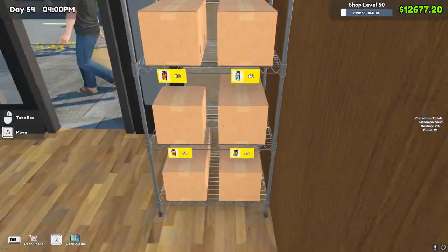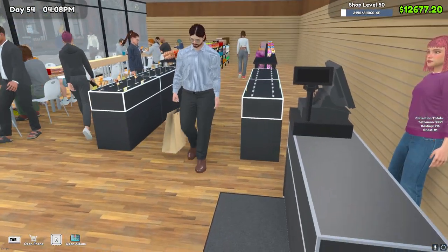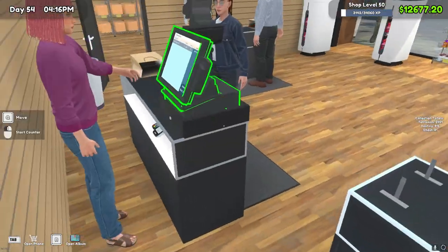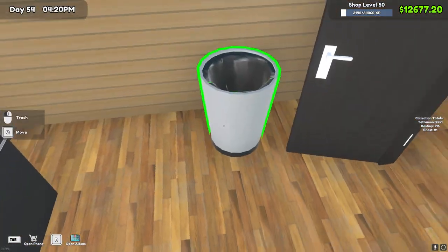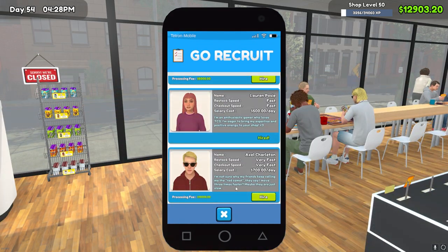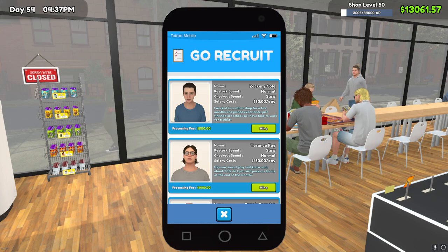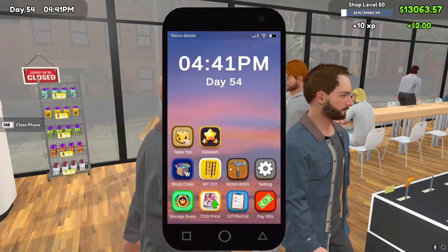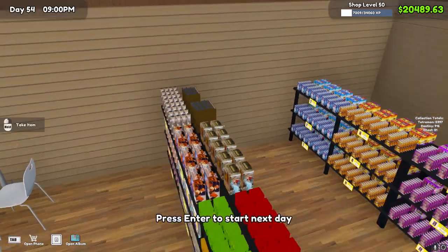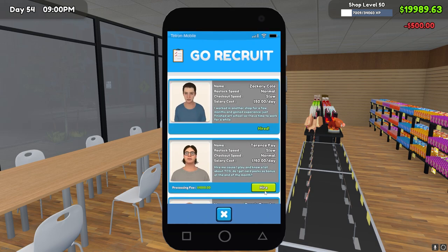We're almost out of cards. People are using the register - it's a little tight getting through here but fine for now. The next two workers are going to cost $10,000 and $5,000, so we need like $16,500 to hire them. I'll bring you guys back at the end of the day and we'll see if we've got the money. The shop has officially closed for the night - we do have the money, let's go ahead and get the recruits.